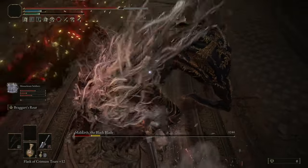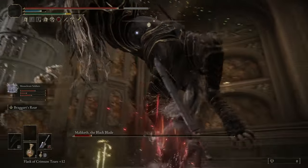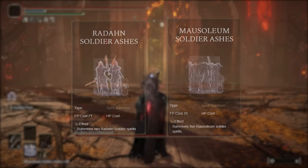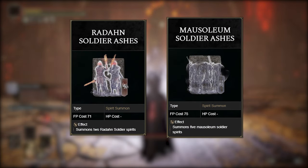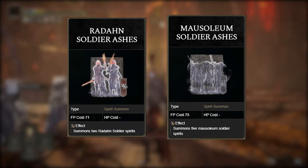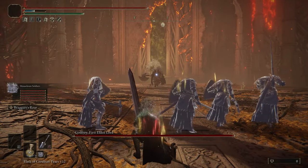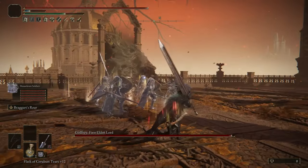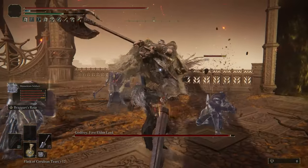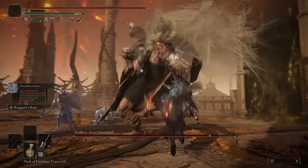The last thing for this build is the Spirit Summoning. Normally I'd use the Mimic Tear since it's the best hands down, but I've had more fun using either the Mausoleum or Radahn Soldier Ashes. They just fit the Guts theme — like entering a huge fight and summoning the Band of the Hawks to fight along with you. They're not the best Spirit Ashes, not the worst — kind of smacked in the middle. They'll definitely help out in fights but won't single-handedly carry them like Mimic does. They also cost exactly the amount of mana we have, so it fits perfectly.